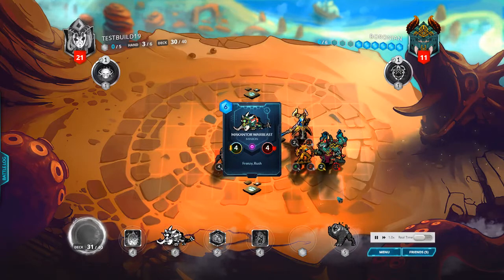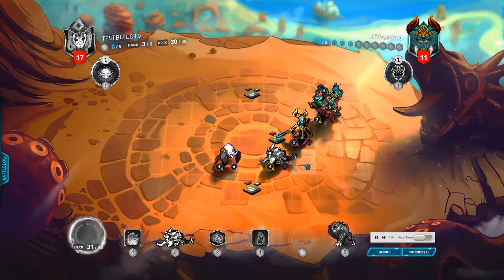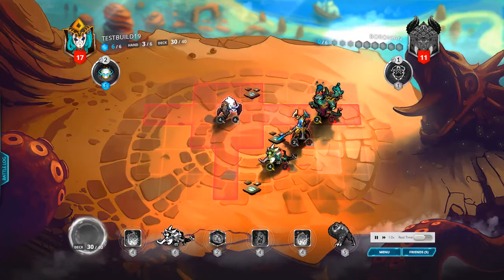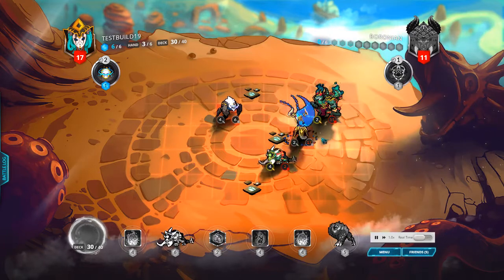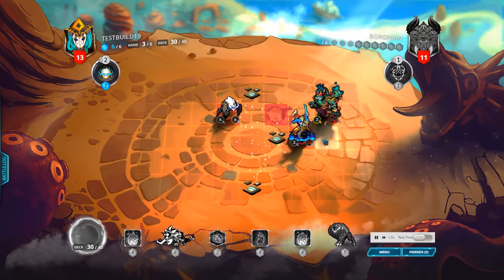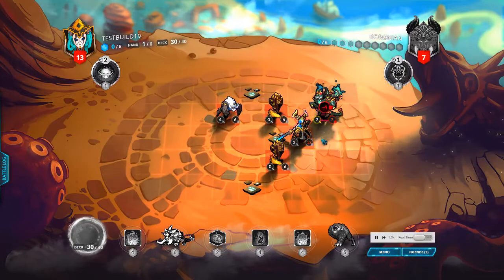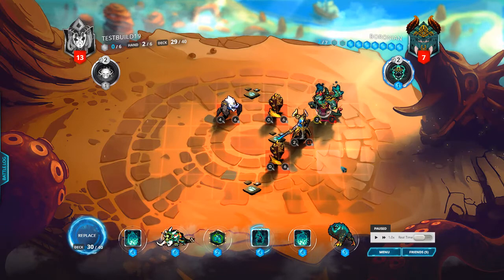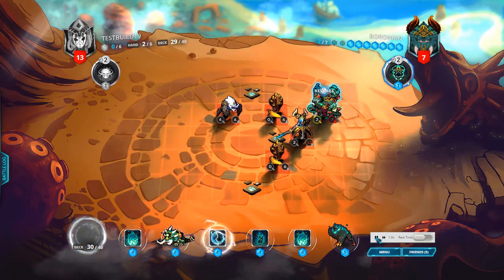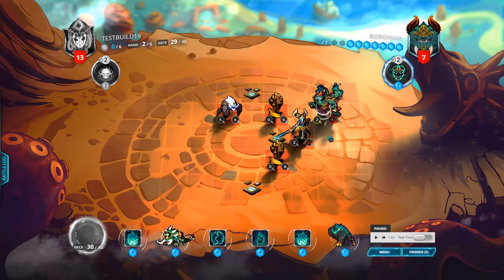I saved 4 damage from the dervish but I'm getting maybe 4 damage from him attacking anyway. He decided to attack me, so I would have had the same amount of hit points. He placed 2 obelisks, which is really, really annoying. I replaced the Scale and got an Earth Spear, which is really good because I'm very low. It's a very bad situation.